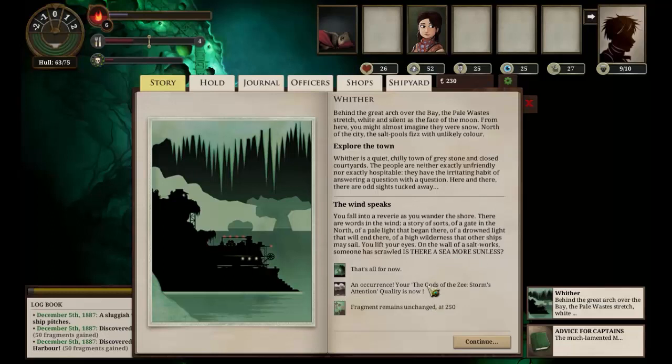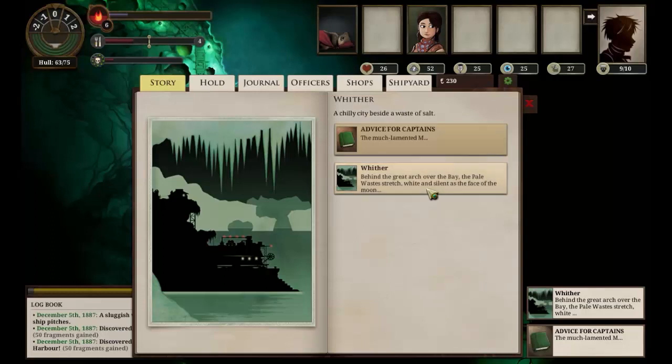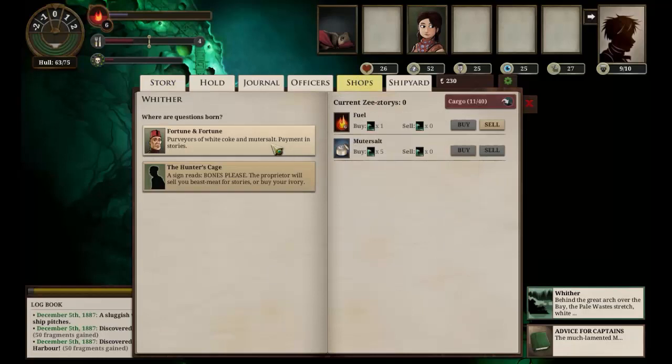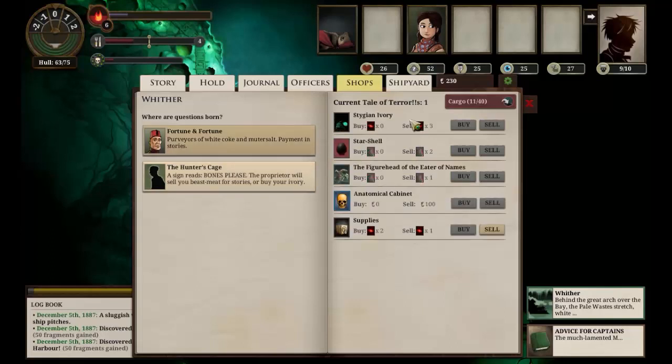We have gained Storm's attention. Interesting. We can just do the shore leave thing now. Shops - we can buy a mutter salt for a Z-story. We don't have a Z-story. That's not very helpful. So we need to find a Z-story.